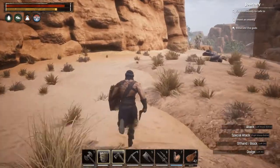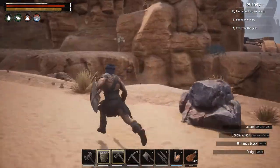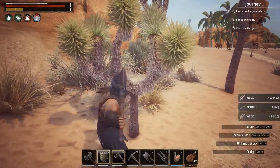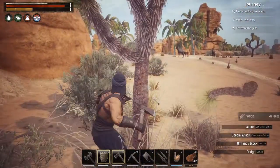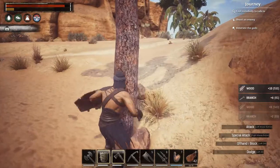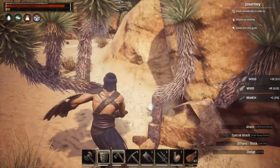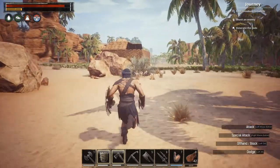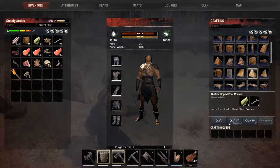Down there there are scorpions and snakes — we don't want to run through there at our current wimpy level, especially since I haven't put anything into strength. I could put more into encumbrance right now but I'm going to respec soon since I'm almost done building. I'm probably going to put more into strength and grit because our next goal after this is going recruiting. Once we get one thrall it makes getting more a lot easier.